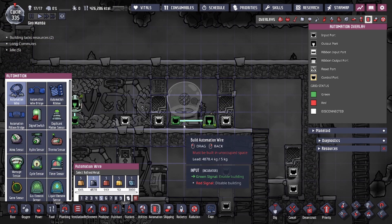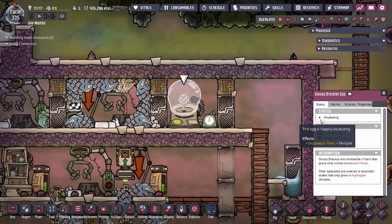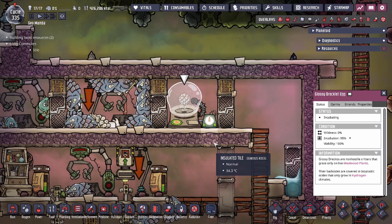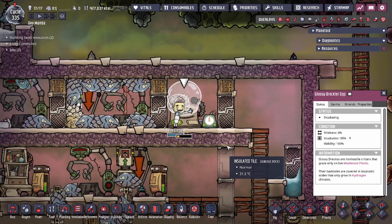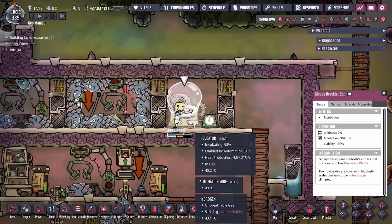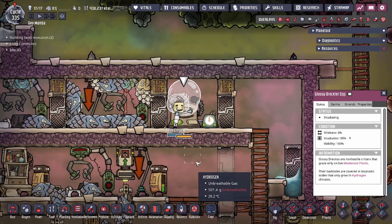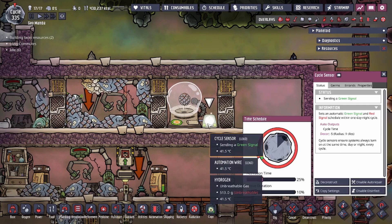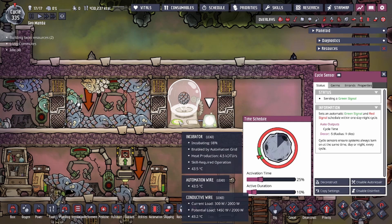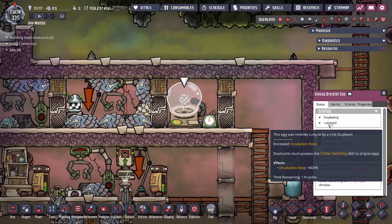If you guys didn't know about the incubators, this incubator building allows your egg to get a buff called the lullaby. The lullaby buff persists through the incubator being powered off — so this buff is applied when the incubator is on. As you can see, Geek over here is hugging the egg and it's going to get a lullaby buff. Now immediately after, we're going to see that the timer is going to go off soon, and the egg is going to maintain the increased incubation rate.